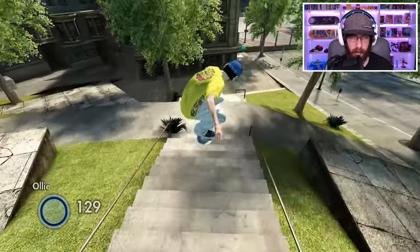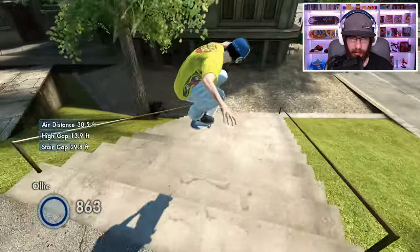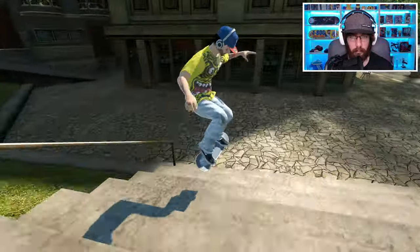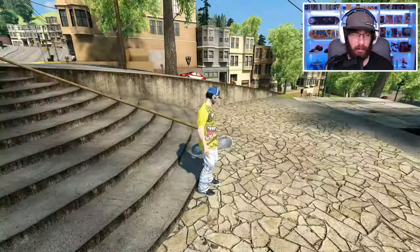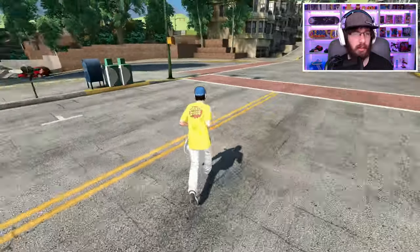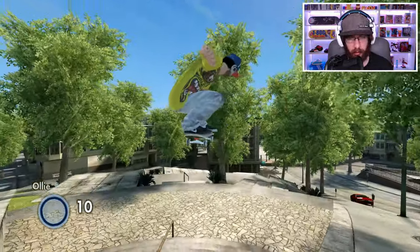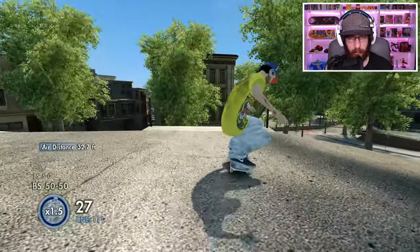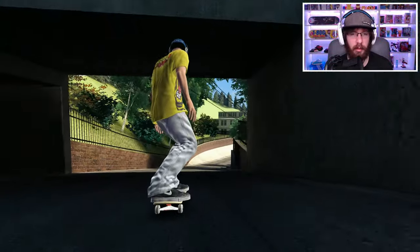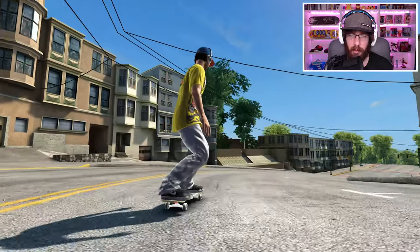I want to try this a couple more times just to see if I can make it. I think I've clipped the last step before and it obviously didn't work out. I think what I'll do is try to get some speed by going down this hill. When I have enough speed, I'll clear this, ride off without grinding, and hopefully have enough speed to actually clear that double set. I'll be going downhill the whole time, but then it'll level out and I'll slow down, which I don't want.